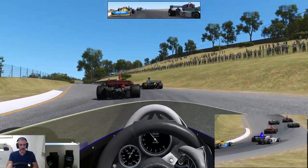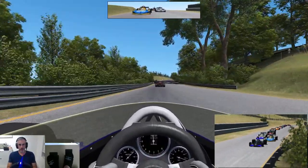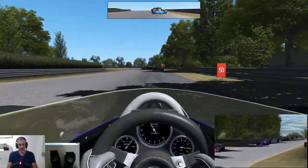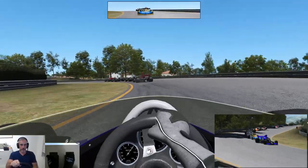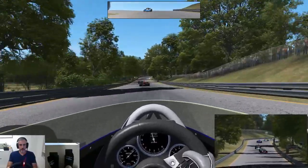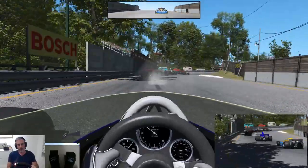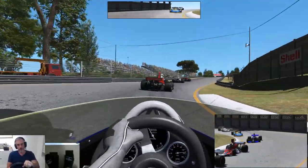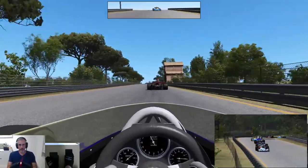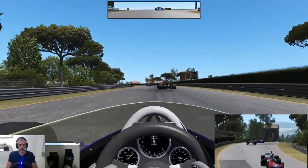Oh, might be an inside there as we head up the hill towards Prettarella. Cars are very skittish around some of these corners. The second really high speed section of the circuit as we come over the hill here.